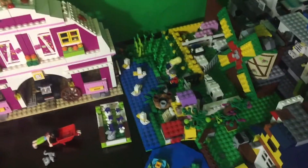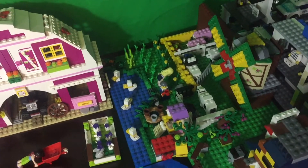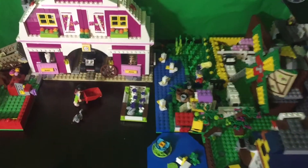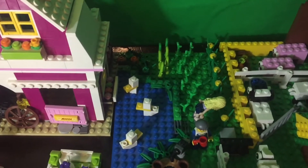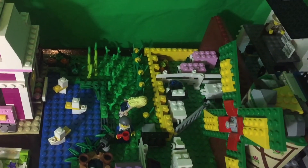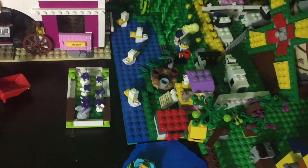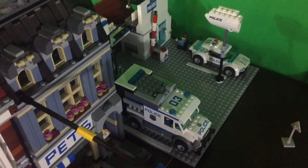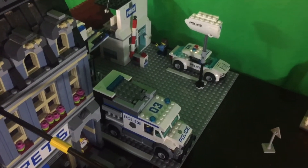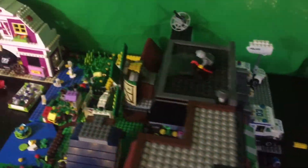Sorry, my thumb was on the camera. I also changed the farm to give it a green base plate instead of a tan base plate. I also added in more crops, such as corn. And I changed the pig farm a bit. I also gave the police station a gray base plate instead of a green base plate, to use the green one for the farm.